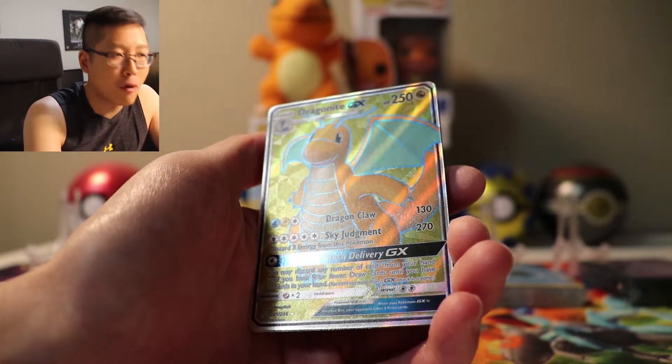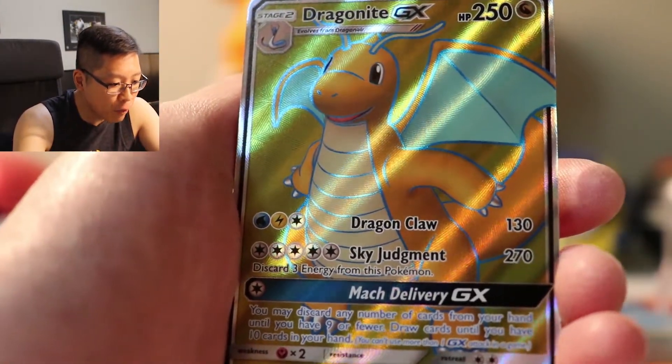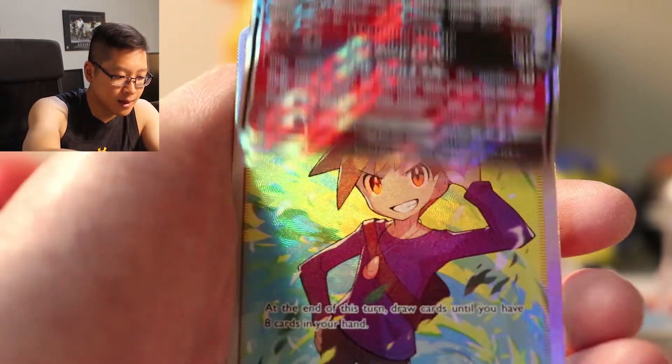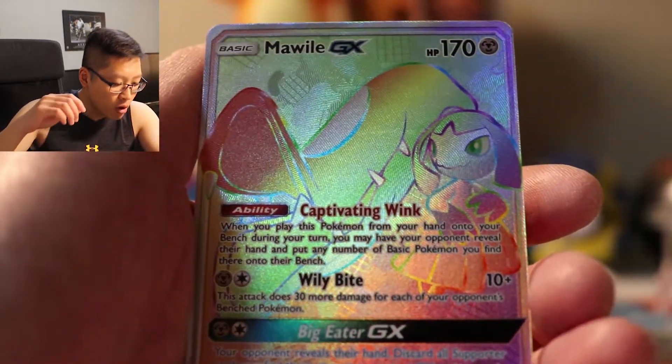Let's do a recap. I honestly cannot believe the pull rates I've been getting in this Elite Trainer Box. Eight booster packs, and we got: Dragonite Full Art, Heatran Full Art, Blue Tactics Full Art, and Rainbow Rare Mawile GX. If this is not the most insane Elite Trainer Box opening you have ever seen, I don't know what is. Four out of eight boosters — Full Arts or better. I'm mind-blasted right now, guys. If you like this video please like and subscribe. I don't know how I'm going to top this, but I'll see you guys in the next video. Peace!